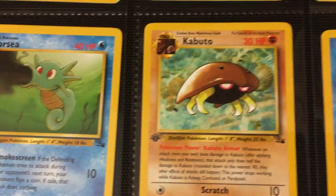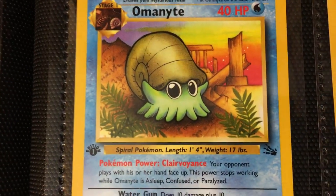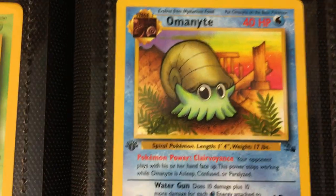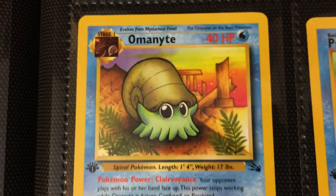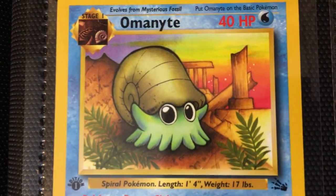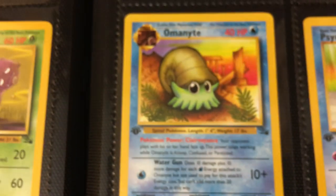And then we have Horsea, another Fossil Pokémon. And then Krabby — first appearance. Look at this art — this is a great example of how you get a bang for your buck. This card is probably still to this day like a dollar, and look at this artwork — it's phenomenal. They got the little hieroglyphics there on the column. Just perfect, just quality art. First appearance for Omanyte.